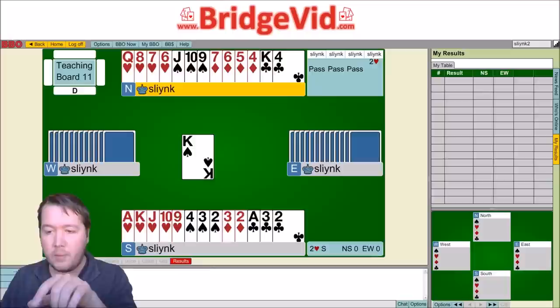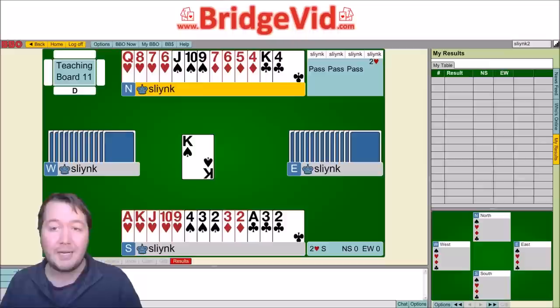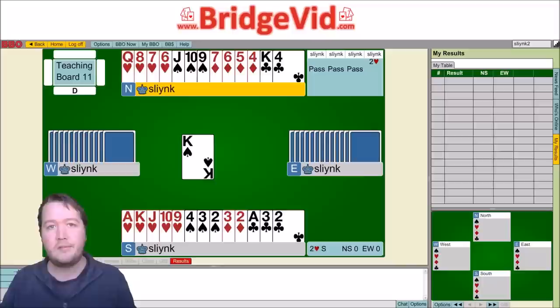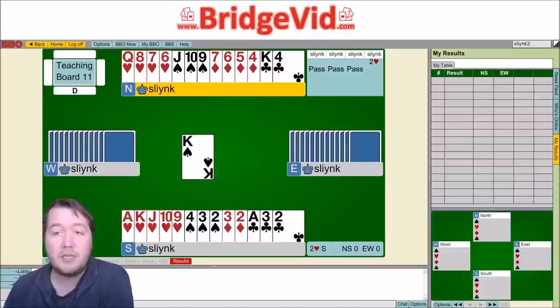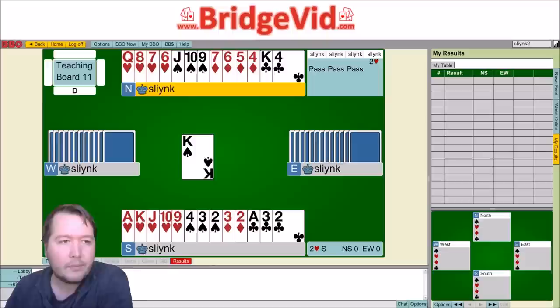Step four: manage entries. I want to be in the south hand when north is out of clubs, so I want to win the ace of clubs on the second round. Step five: draw trumps. Yes, I want to draw them straight away, but I need to make sure I've got a trump in dummy to trump a club. If hearts break four-zero I can't draw all four rounds, but anything better than that I'll be okay. Summary of the work: let them have their spades and diamonds; when I get in, draw trumps, then play king of clubs, ace of clubs, trump a club.